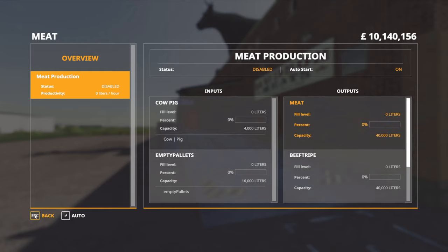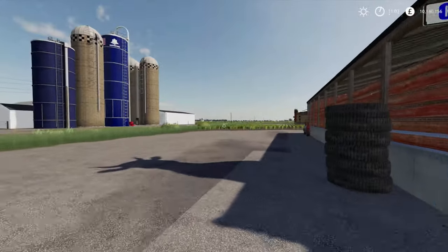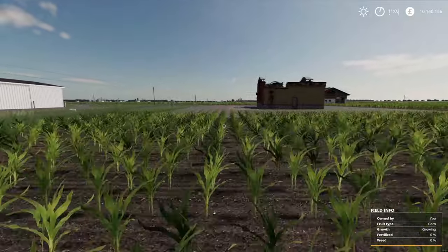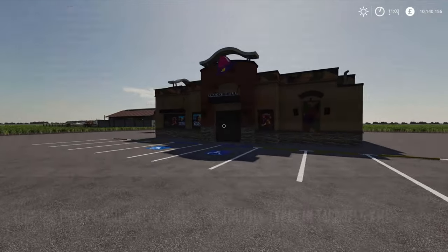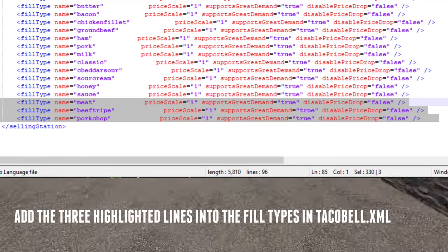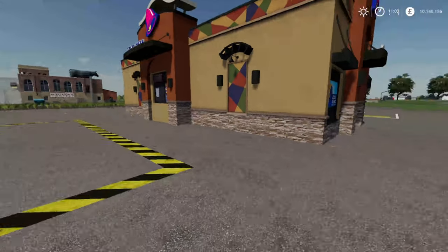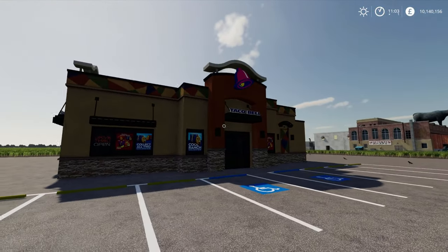To be able to sell these, you can either use a sell point that's been created by The Snake, or you can do what I did — take this Taco Bell mod created by PVMods, and I'll put the link in the description below. You basically need to do a little bit of XML editing, and you want to add additional fill types — adding in meat, beef tripe, and pork chop to what is sellable within the Taco Bell. Then you can sell whatever you create in the meat factory to Taco Bell.